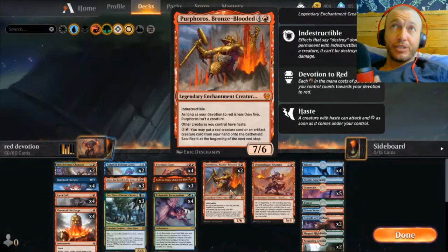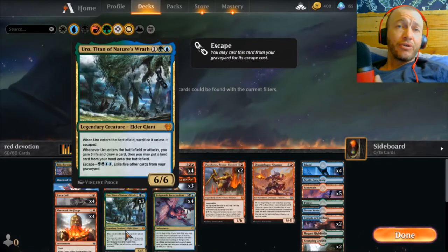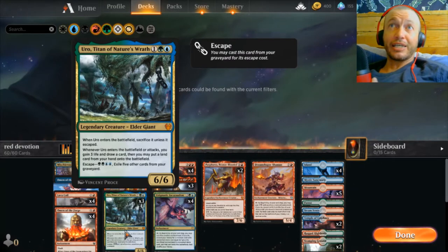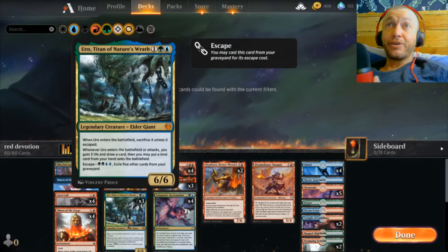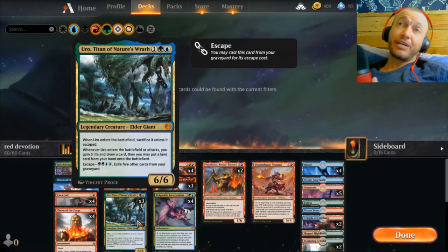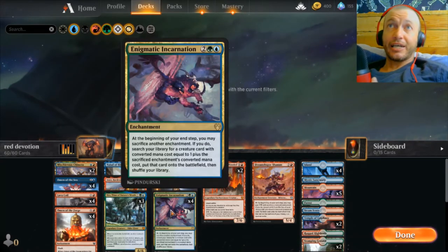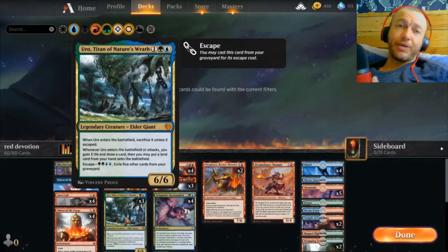Perboros works in a cool way by giving other creatures haste. When you cast Uro for escape, you can swing in straight away and get two triggers, so you gain six life, two card draws, play two extra lands if you have them, plus swing in with a six. It's very easy to have enough cards in the graveyard because we're sacrificing so much to the Incarnation, which turns Uro straight on. You don't get anything back from the graveyard, so you just click away, choose five, done.